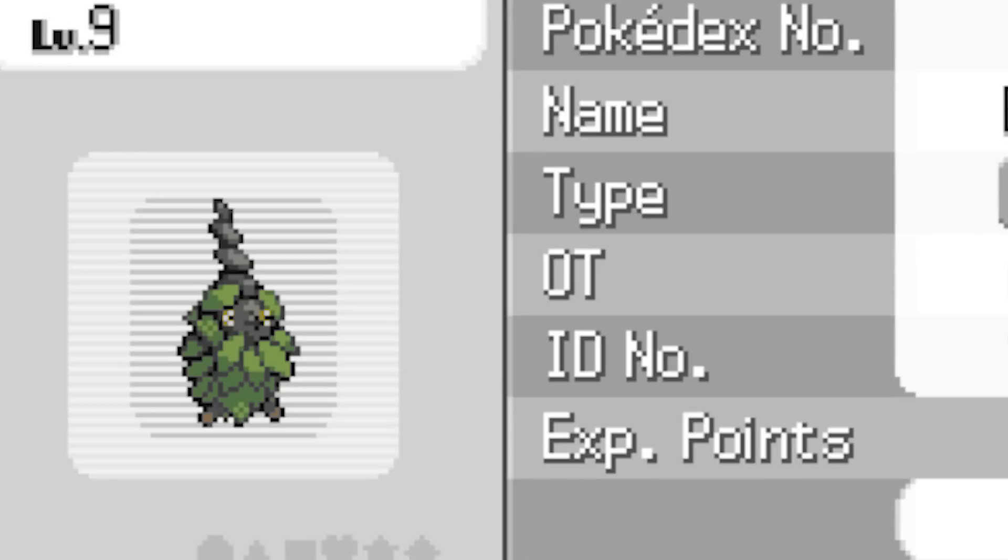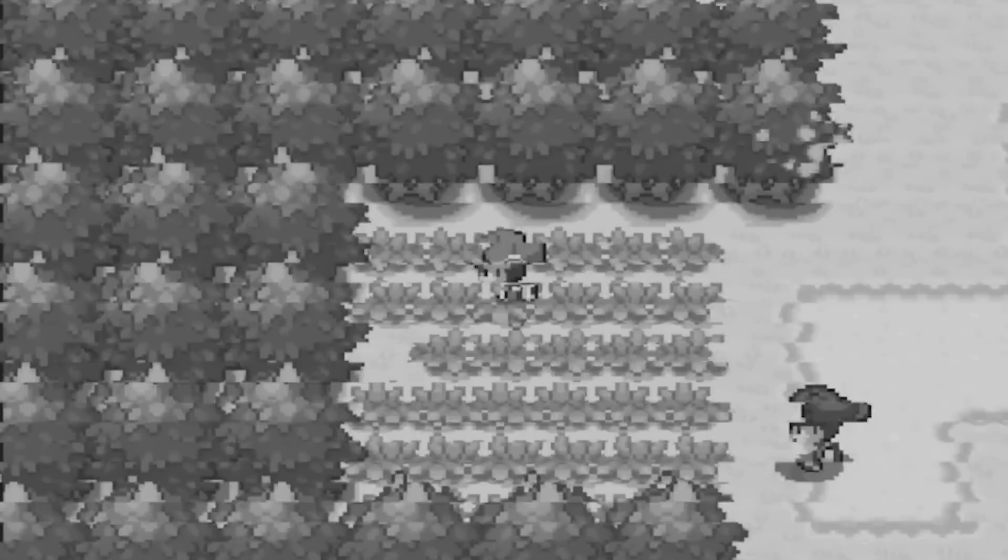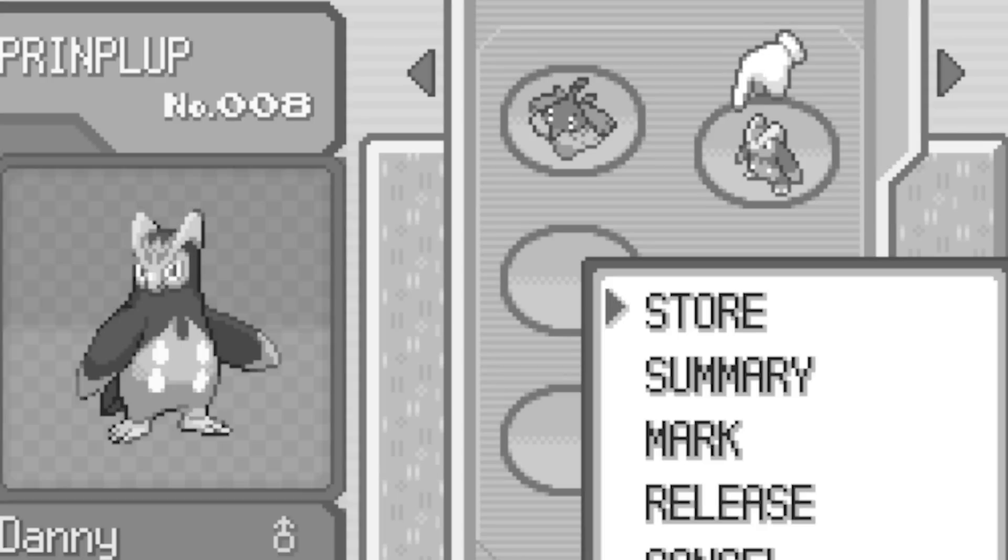With honey, I can catch a Burmy named Tess, and even though she too isn't immediately a Steel-type, some tedious leveling up brings her to level 20, where she evolves into a Trash Cloak Wormadam, and with that, Operation Pip the Lup comes to a close as Danny goes into the box.